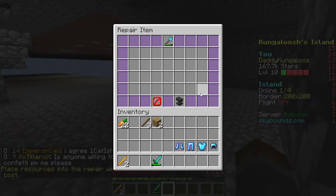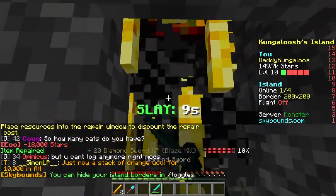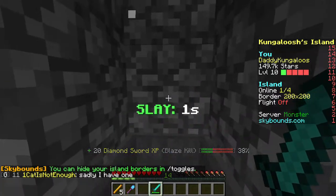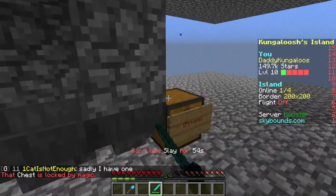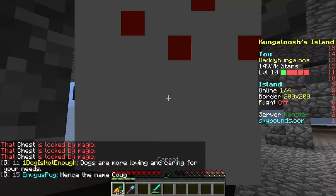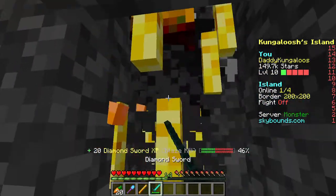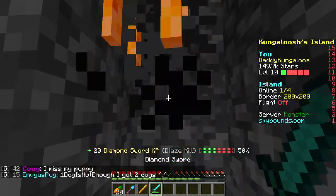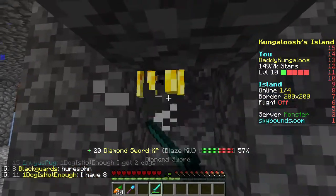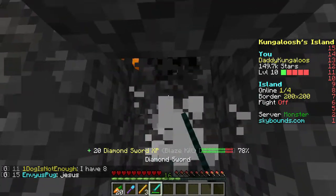I'm going to fix this quick when I sacrifice it. I'm going to miss this baby, but that's why I have the gravedigger. Okay, a few more and then we'll open up. I was going to see how many blaze rods I had, but I forgot. Let me eat some carrot cake. Okay, there we go. I'm going to need XP later so I'm just going to grab them.